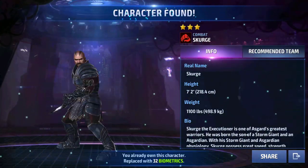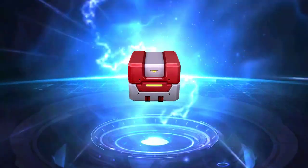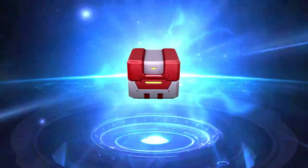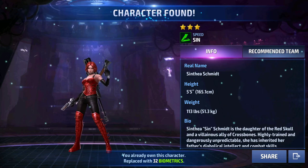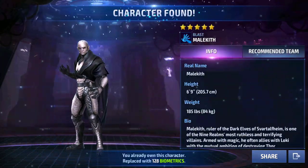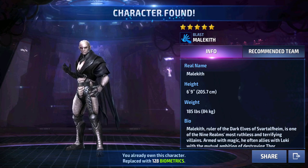First chest of the second batch — we got Scourge. Scourge is actually nice since he's a non-farmable character, except from Shadowland biometrics. Still, he's no ultimate character. Next we got Sin again — I'm going to make her an overdrive character but she's ugly and useless, I don't want her. Next we have Malekat at five stars — not bad, we get a guaranteed five star, but he's a farmable character and only good for his leadership ability.